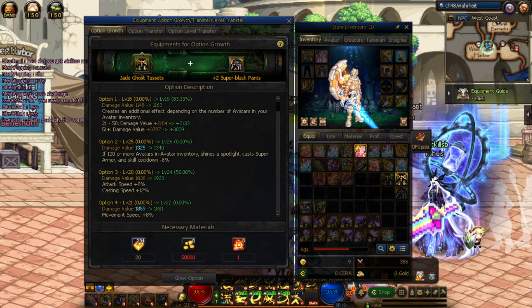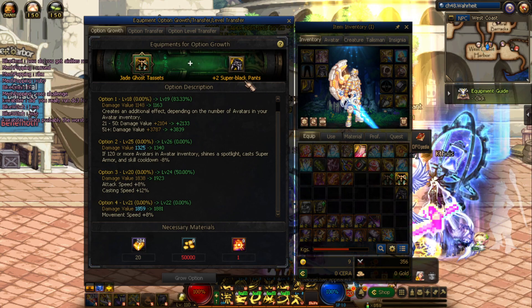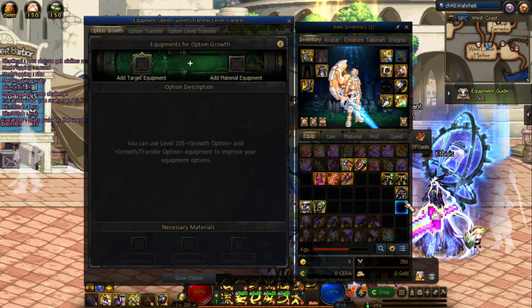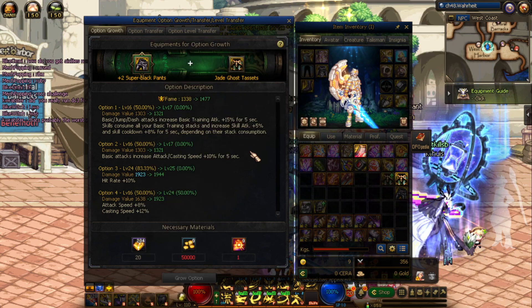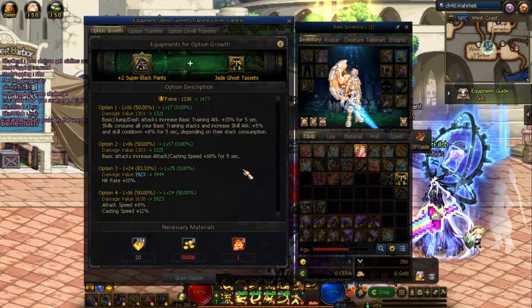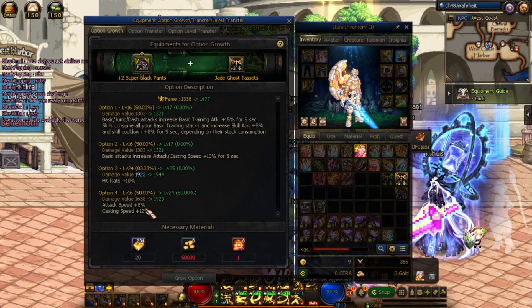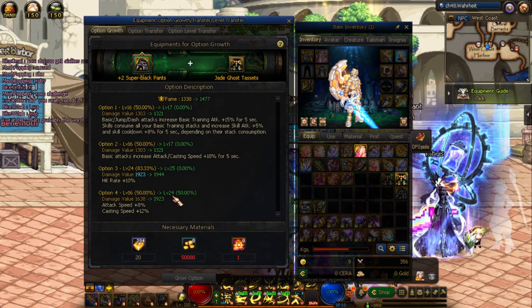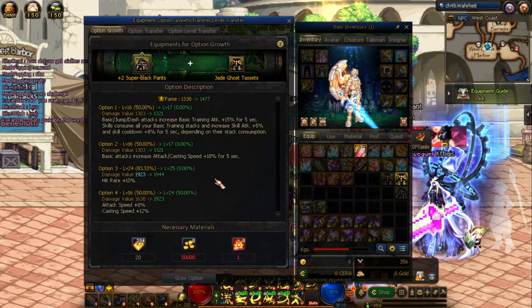Option four has no movement speed option, so it just gains a base EXP number. This can also happen in reverse — if I put the super black pants first and feed in the jade ghost, option four this time — attack speed and cast speed — goes up eight levels, while everything else only goes up by one measly level. That's just a base EXP amount.